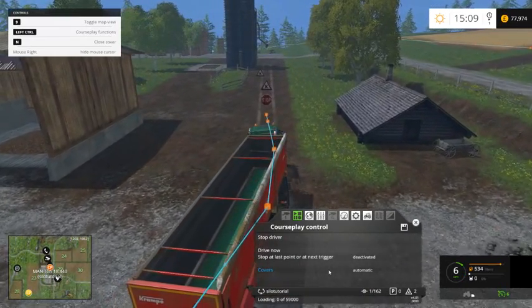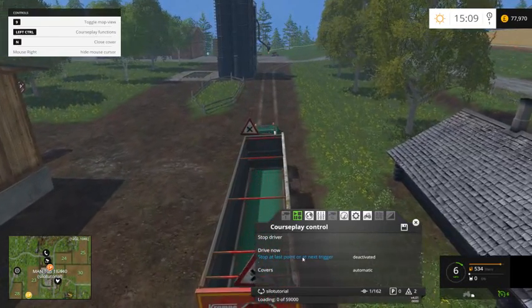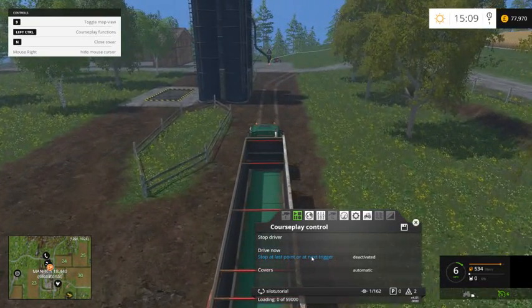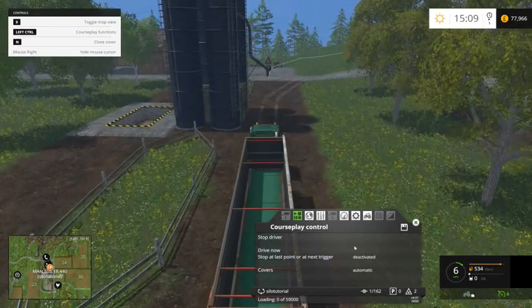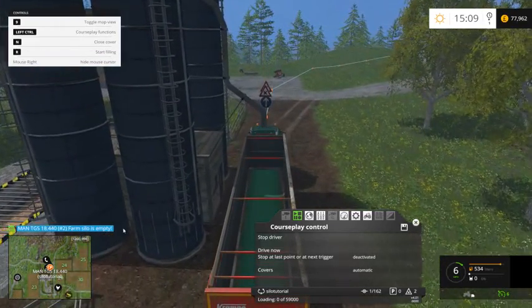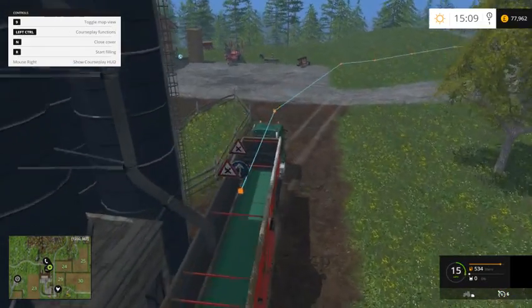Now, if I had 'stop at last point or next trigger' activated, it would have stopped there and just waited for me. The good thing about it is it tells you up here, which is ideal. So all I do now is just go Stop Drive and switch it off, and I'll just drive it back.